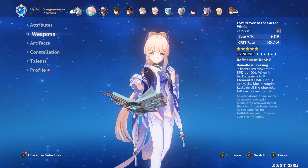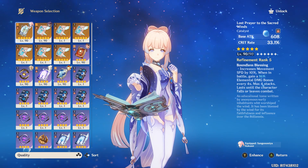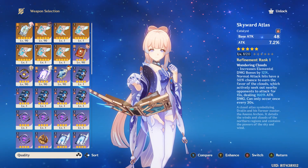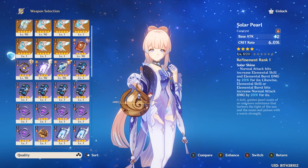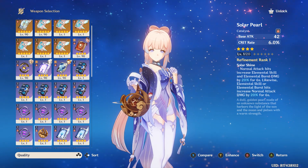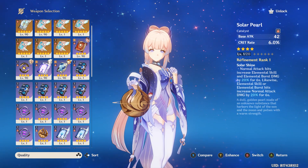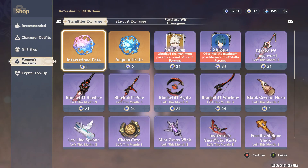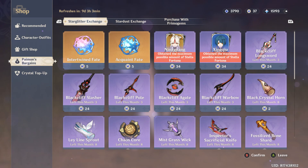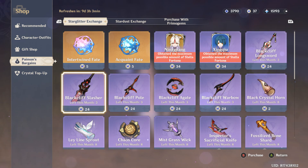The weapon obviously has to have a Crit Rate substat. I don't have an R1 Lost Prayer to test with, but between R1 and R5 the Crit Rate is the same. Another option would be the Solar Pearl, which is from the Battle Pass — not exactly F2P. And another option would be the Royal Grimoire from the shop, which gradually increases your Crit Rate until you land a Crit.